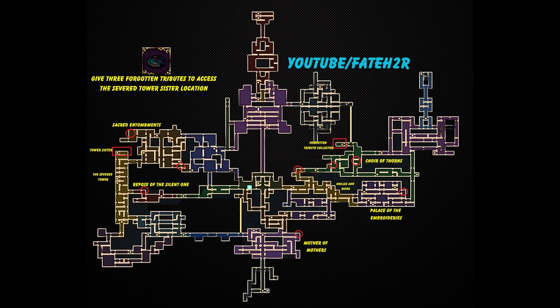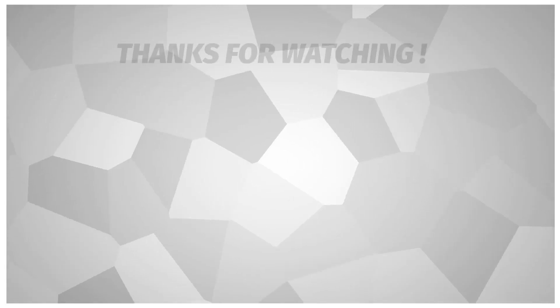Another tip: you have to unlock some of the movement abilities in this game, like double jump and dash, to reach some places where the sisters are hidden. You cannot get them easily without unlocking the movement abilities. I hope you like this video — do subscribe to my channel, thank you very much.